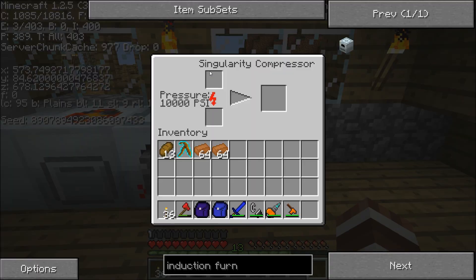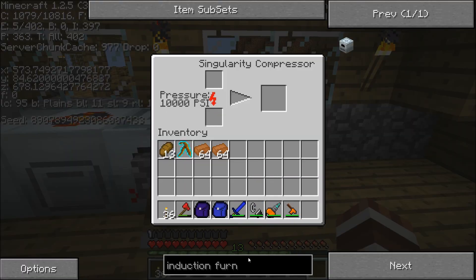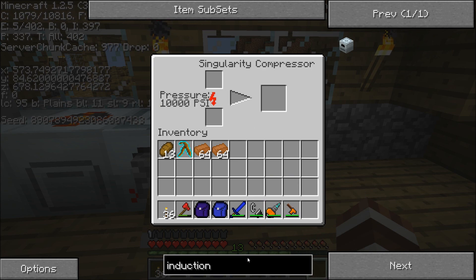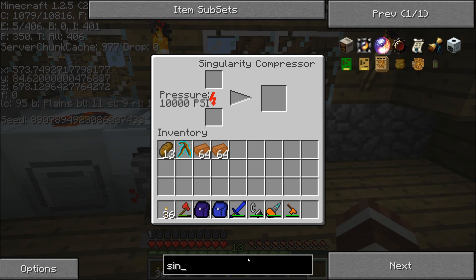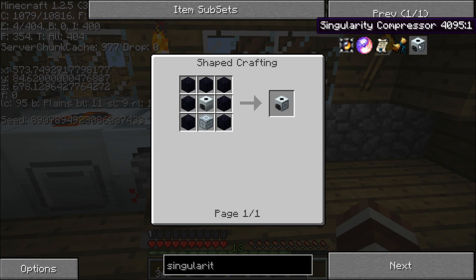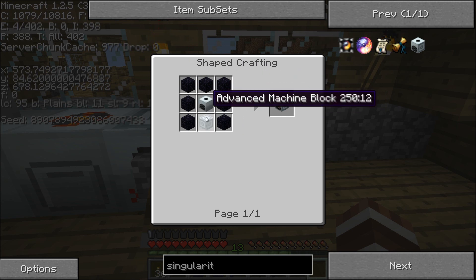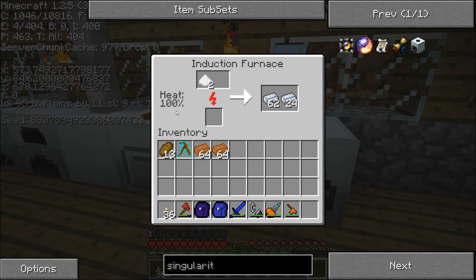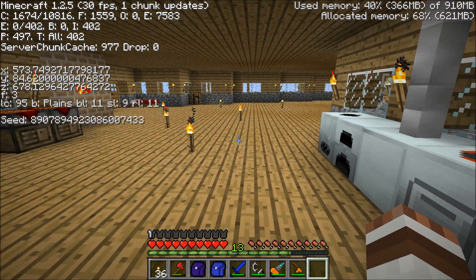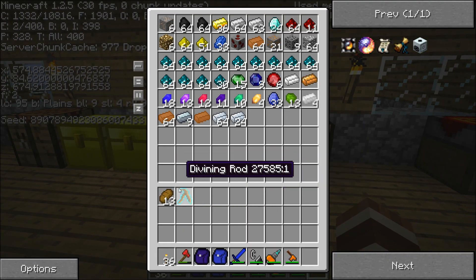The singularity compressor, just like the other two, has to reach a certain PSI in order to run pretty fast, so it has to be on all the time if you want it to actually be fast all the time. A singularity compressor is made by a lot of obsidian with a compressor and another advanced machine block. That's basically all that I have done.